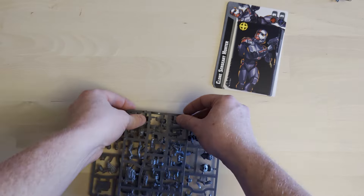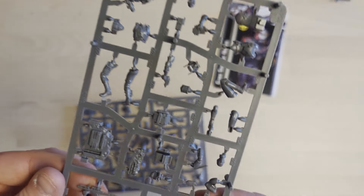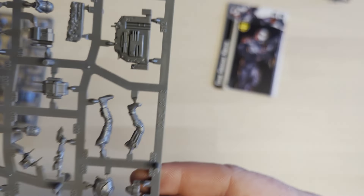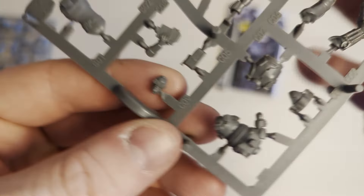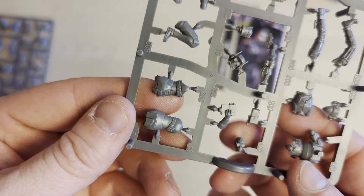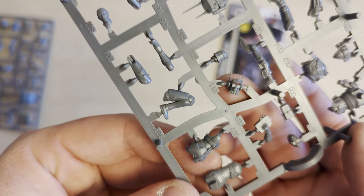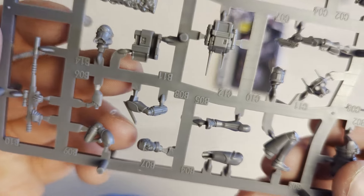We've got two sprues lovingly fixed together. Let's pop them out. Looking at this first sprue — let's try and identify who's on here. We've got Tech: you can see his helmet there, and his helmetless version as well. And we've got Crosshair on here too.